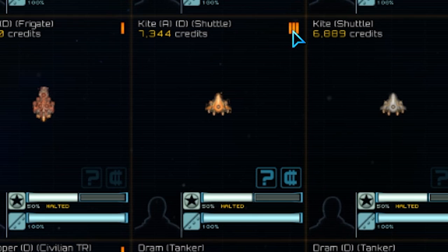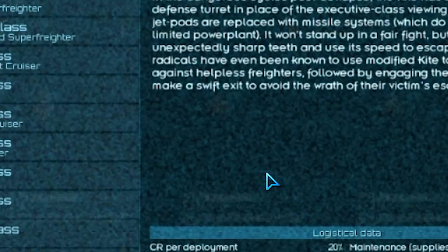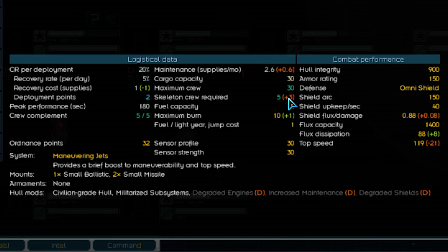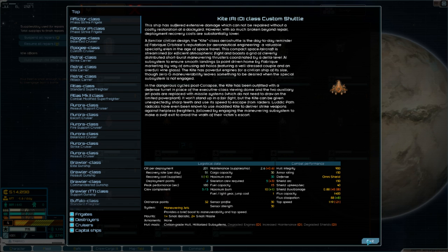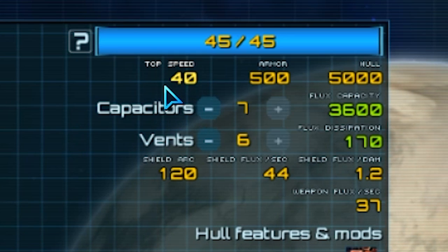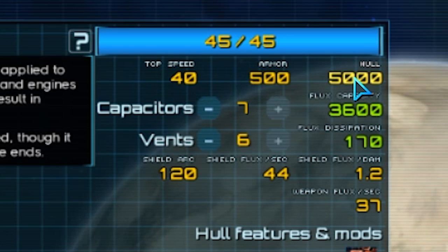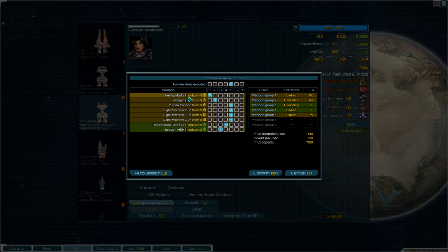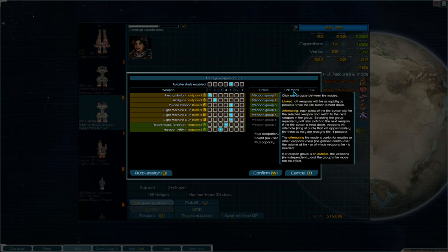If we look at this little kite shuttle, it's got three D-mods: degraded engines, increased maintenance, and degraded shield. In the orange here you can see what those D-mods are bringing down and how they affect the ship's stats - use that to make a decision on whether or not you want to remove them. Let's finish looking at what this UI up here has. It shows your top speed, your armor, and your hull, which varies depending on the ship. And lastly, you have down here the weapon group - every gun on your ship can be assigned to a different group and you can change its firing mode, whether it's linked or alternating.